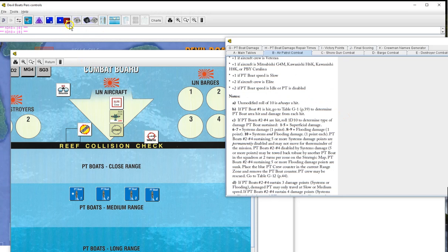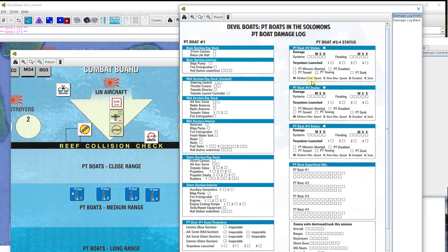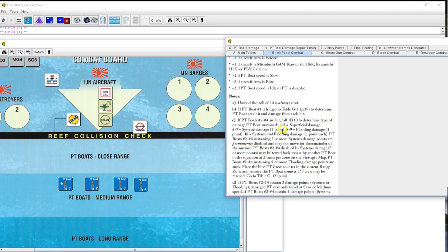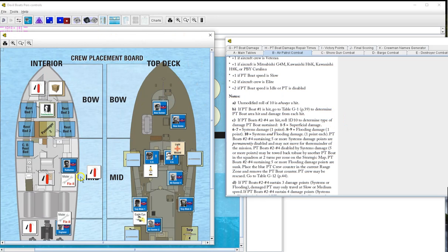Roll one d10 to determine type of PT boat damage sustained - seven, systems damage one point. PT boat three - misses. PT boat four - hits, dammit. Roll a d10 for that one - four, superficial. We can deal with that. We are nimble, and getting rid of random event markers that shouldn't be there from the old setup.